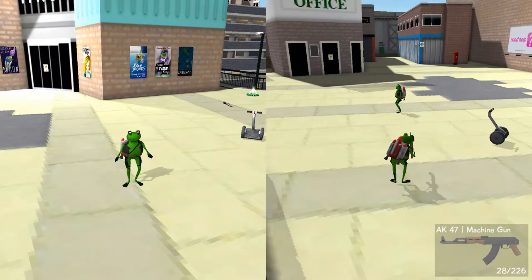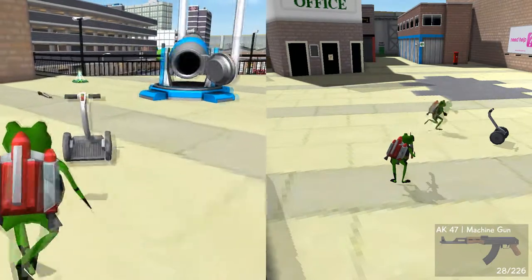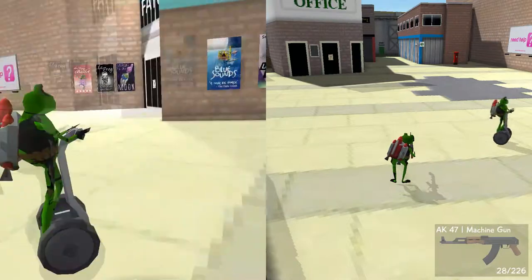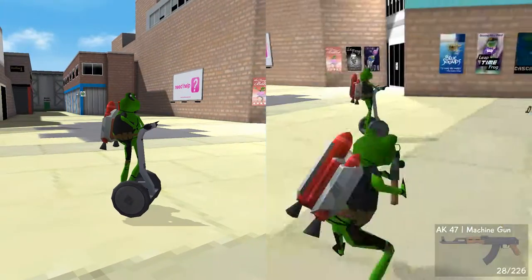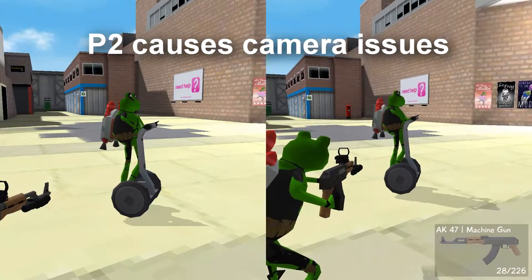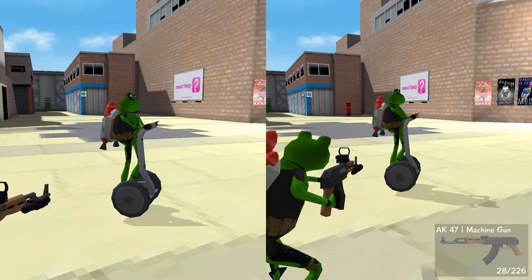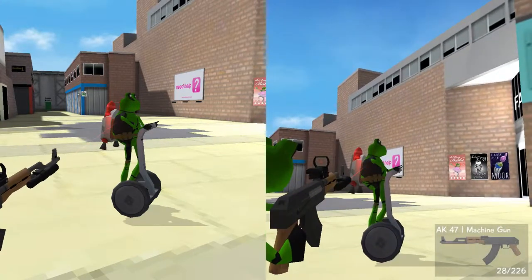And a segway. All you have to do is put one of the frogs onto the segway and have the other frog with the gun at the ready. It works best when player one is on the segway — I don't even know why, it's just what happens. So when player one is on the vehicle, have player two shoot player one.